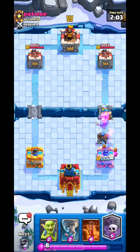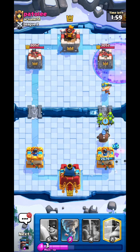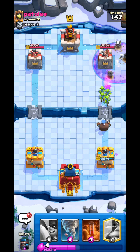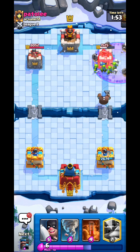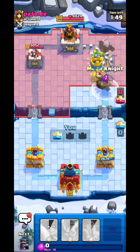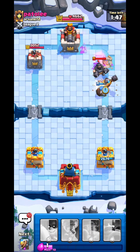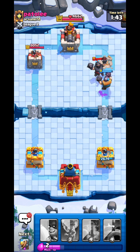I put a Barbarian Barrel to tank the Valkyrie so our Hunter won't suffer too much, then I go Graveyard and Goblins — this will do some big damage. With just one minute left we already destroy this entire tower. Now I'm going to go Mega Knight; that Mega Knight will make a really good fight with his Mega Knight.